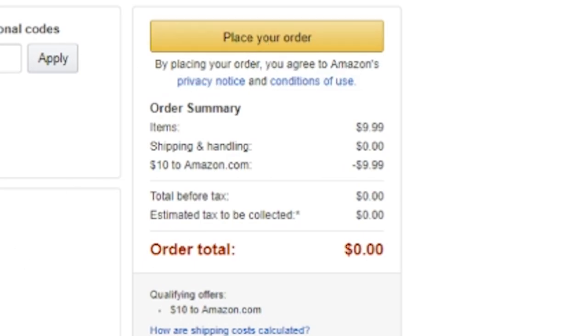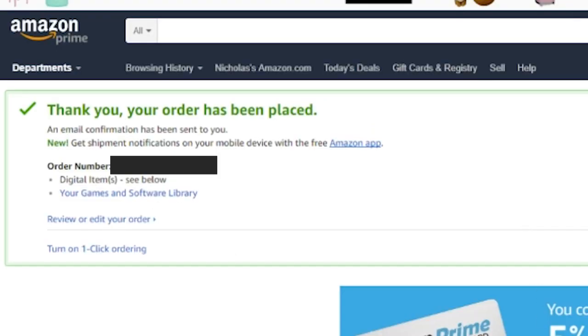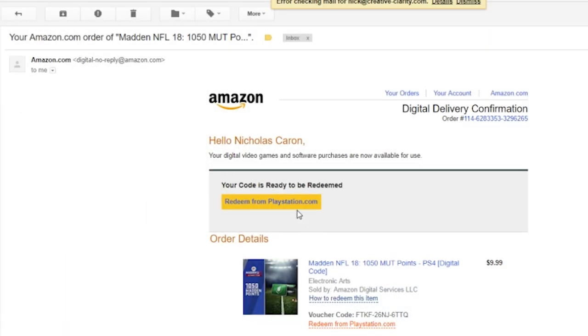Once you see the order price at zero, that's when you know you've done everything correctly and you're not going to be charged. Verify that you clicked on the promo balance. Then it'll say 'Thank you, your order has been placed.' Now go into your email — you can see my Gmail account here — and it's going to give you the code in the email account associated with your Amazon account.